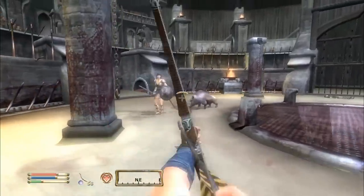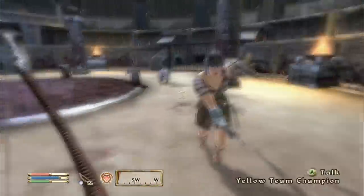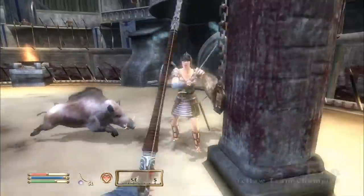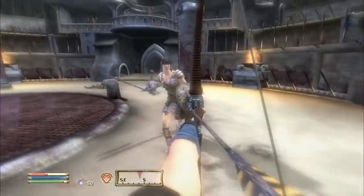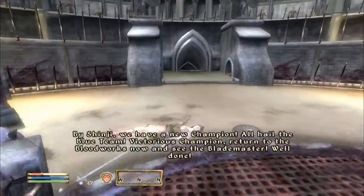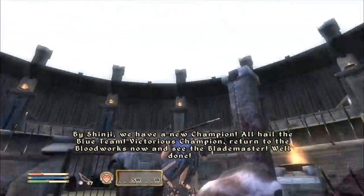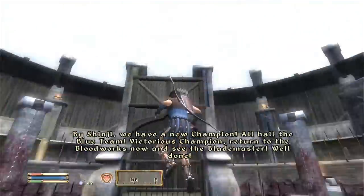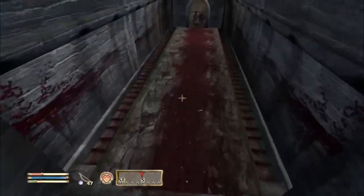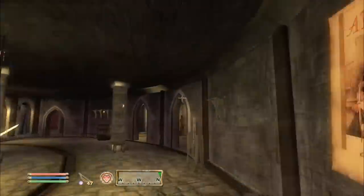Pork Chop actually does a lot of damage — getting him close to her. I think in terms of DPS, the fastest strategy is getting Pork Chop on her. Ladies and gentlemen — we have done it! We've become the Blue Team Champion, killing the opposing champion who kept insulting us. Healing at the Basin of Renewal and talking to Owen.